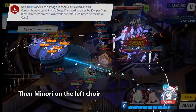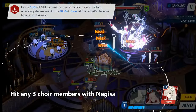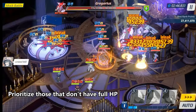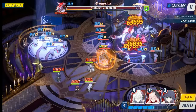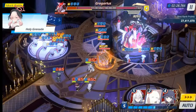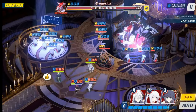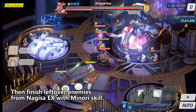Then Minori on the left Choir. Hit any 3 Choir members with Nojisa — prioritize those that don't have full HP. Then spin the Organ with Kaworu. S-Soki X at 8 to 9 cost, then finish leftover enemies from Nojisa X with Minori's skill.